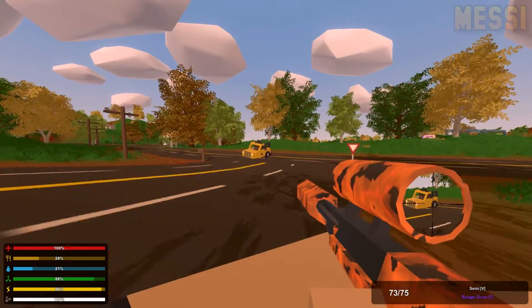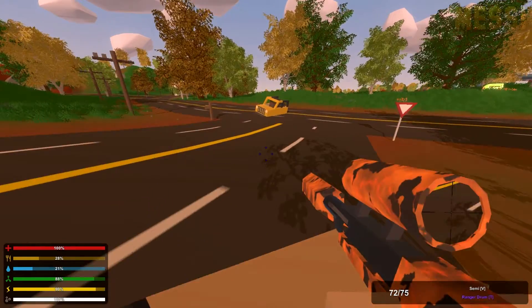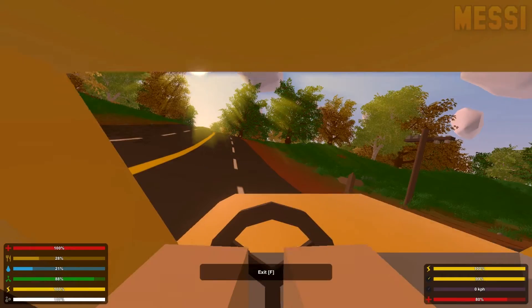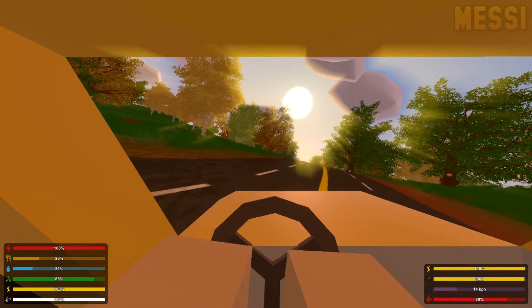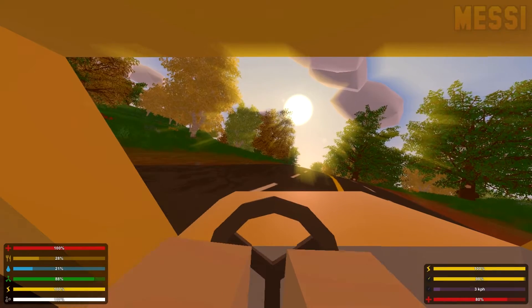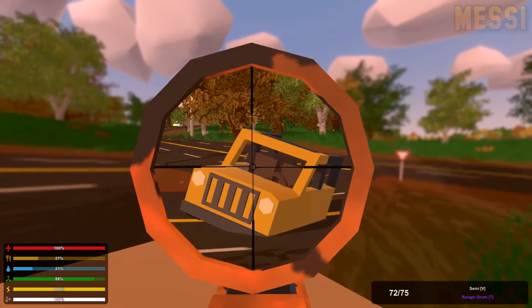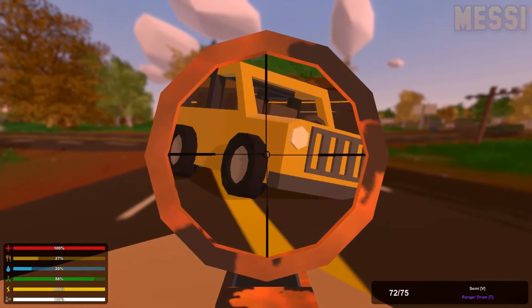If someone is far away and you're driving a car, all they need to do is shoot your tires and you're pretty much stuck — there's no way you're going to be able to stop someone from shooting at you. Once both tires on one side are gone, it's going to make it extremely hard to drive and they'll easily be able to pop a couple more shots at you.